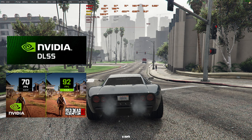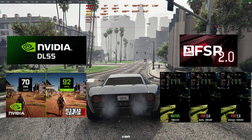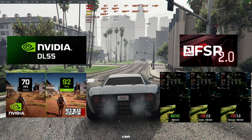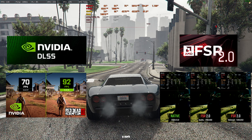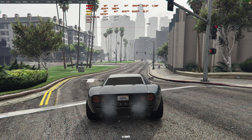AMD's got a similar feature called FSR 2.0. It's not in many games, but it is open source. People have implemented it into different games like Cyberpunk, Control, and also GTA 5.